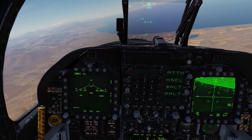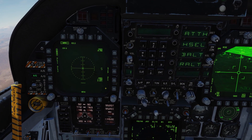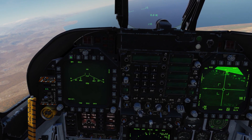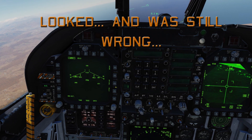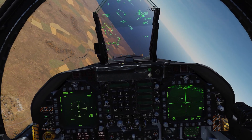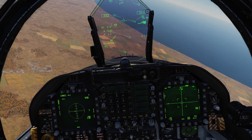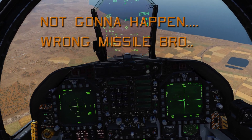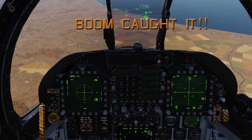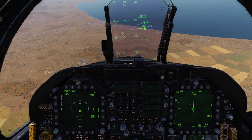We go into the Maverick menu, bring up the reticle, and verify the correct weapon — we want station 2. Back into the reticle and uncage it. The X has already located the target but we're still a little ways out, waiting for the X to turn into a green square. I had the wrong Maverick selected, so uncage again — now it's found it. Rifle!